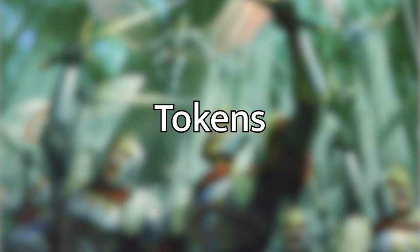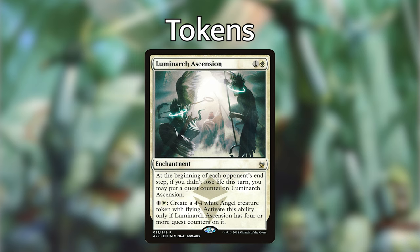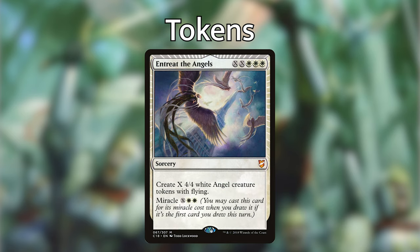Moving on to tokens — the reason tokens are so important is that with all our life gain creatures that trigger on creatures entering the battlefield, tokens are extremely useful. The more tokens we make, the faster we build our board and grow massive creatures. Token makers include Secure the Wastes, which creates X 1/1 warriors; Luminarch Ascension, an enchantment that pumps out 4/4 angels once it has four counters; Hallowed Spirit Keeper, which creates creatures based on your graveyard count; and Entreat the Angels, our miracle card that puts a massive number of 4/4 white angel tokens with vigilance onto the battlefield.